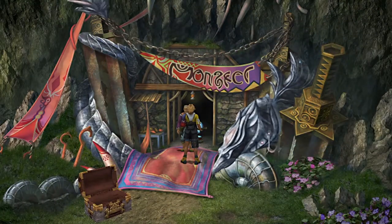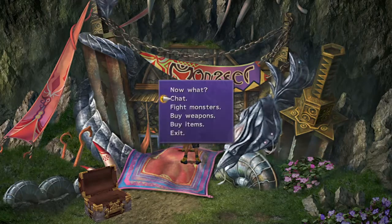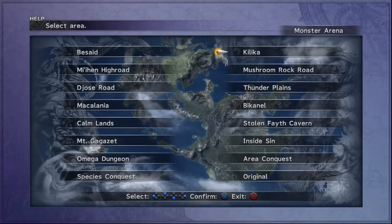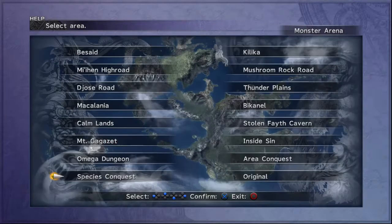So what we want to go ahead and do is we're going to want to unlock One-Eye. Now One-Eye is a monster in the Monster Arena. He's going to be found under Species Conquest. So how do you unlock One-Eye? What you're going to want to do is capture five floating eye enemies — the guys that fly with one eye — there are different variants of them. You're going to want to capture five of these from certain areas.